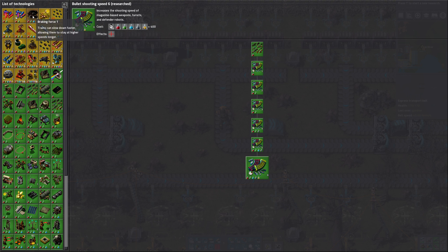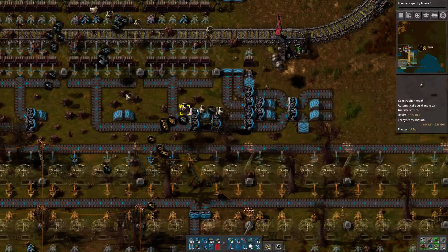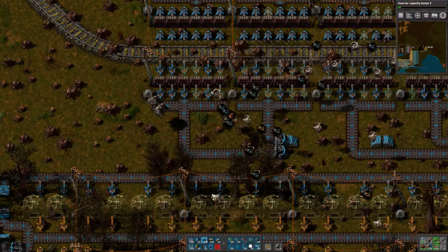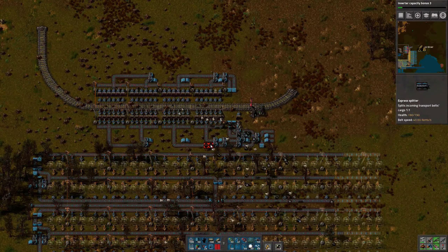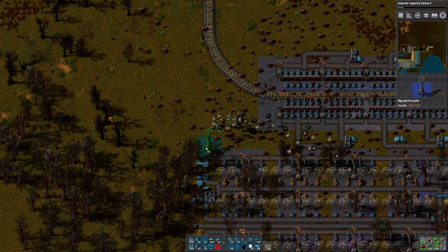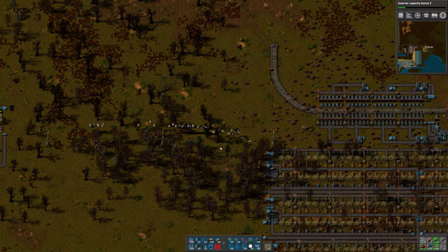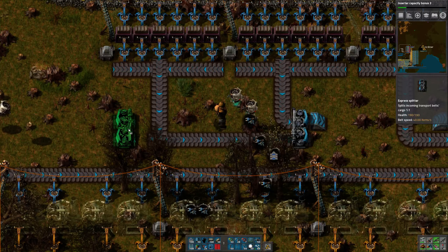That's done. Laser turrets damage. Laser turrets shooting speed. Mining productivity requires purple. Breaking force. Inserter capacity bonus — let's do that. So I basically have to build a mirror of this. I just realized something. These guys have no power. Let's just put one down here. I'm just so haphazard with my power.